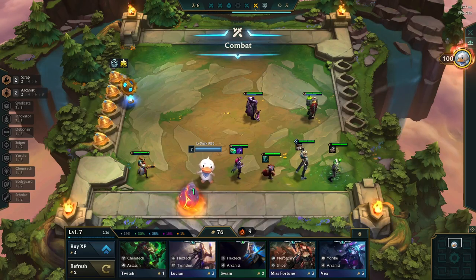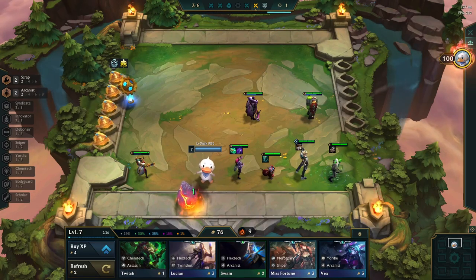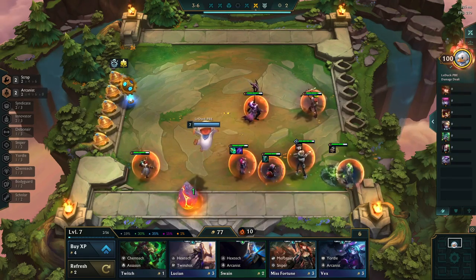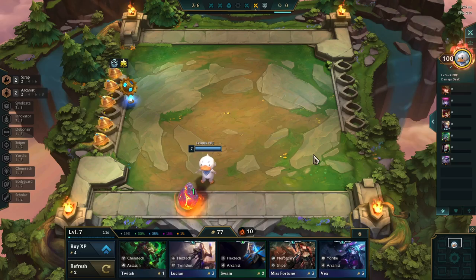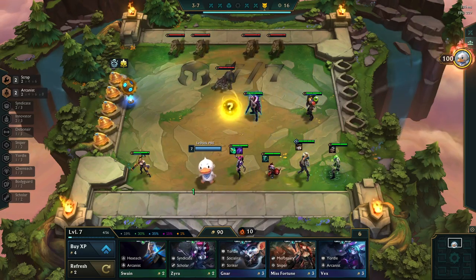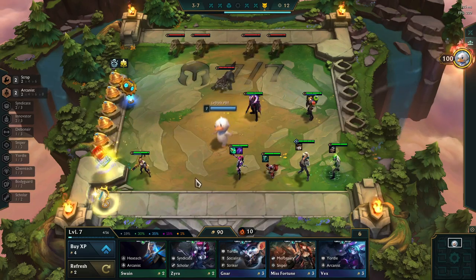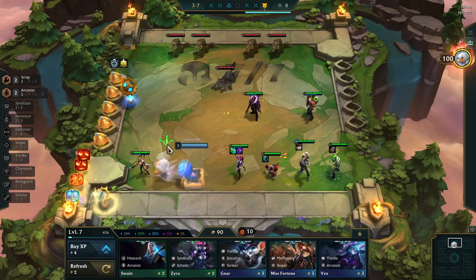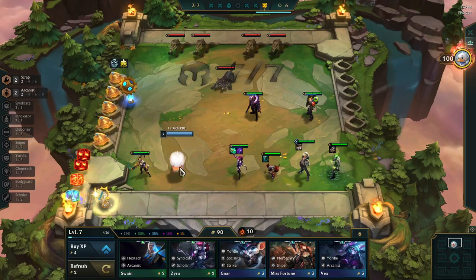In the upcoming 12.9 patch, Riot introduces a new egg mechanic. And while I will make a video about this in the future, there is something I wanted to get out of the way first, and it has to do with the Reforge consumable. The reason for this is that a lot of the egg outcomes include Reforger, so I think it's pretty important that you guys learn seven different ways of utilizing Reforge in TFT.